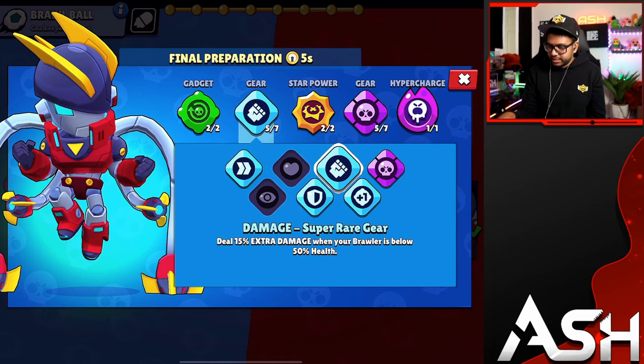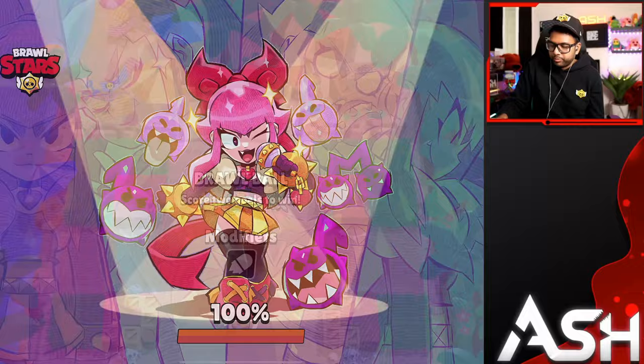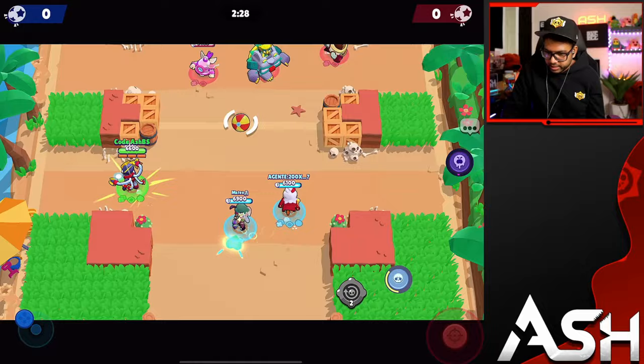We're gonna punish them for that. Super Charge gear and Damage gear are both good here — I can beat most of these brawlers. Except Nani — you don't want to target Nani, she does so much damage up close and can knock you back with her super. But the other two brawlers I can comfortably take down. Nani's on the left side but she'll probably play mid — it's fine, I'm just not gonna go after her.